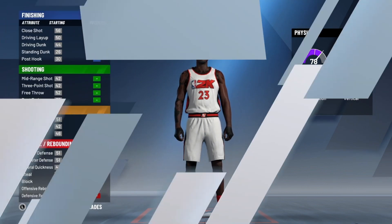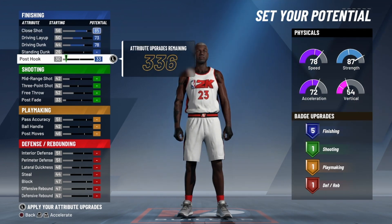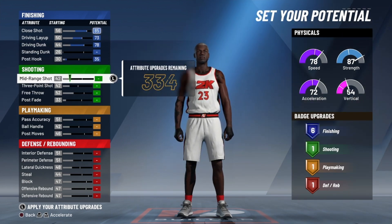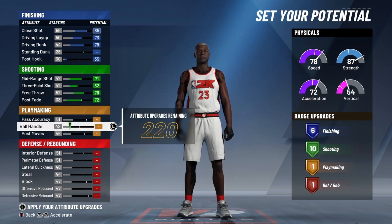Max all the attributes out right here. Now what you're going to do is throw up that post hook, then you get those six finishing badges. Mid-range and three-point — gotta take that one down, stay right there.